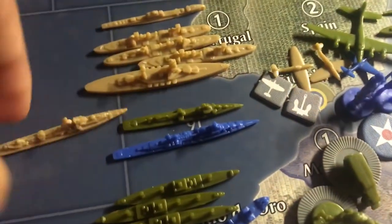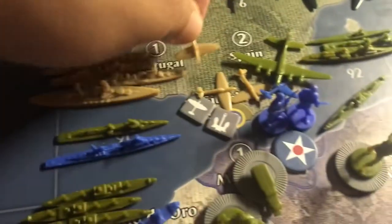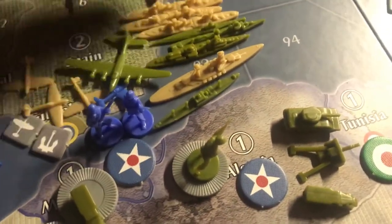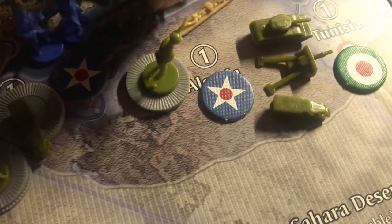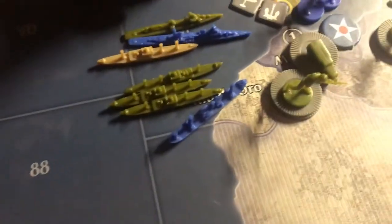This destroyer is going to go up two spaces to Sea Zone 110 and hang out there. This fighter is going to fly into Gibraltar. This battleship is going to move into Sea Zone 92, followed by three cruisers, a British sub, and another British destroyer from Sea Zone 87. We'll offload in Gibraltar.